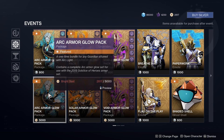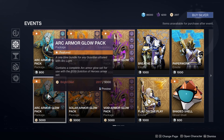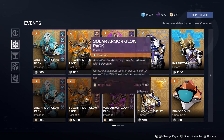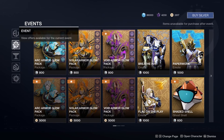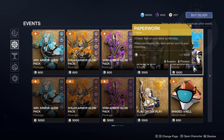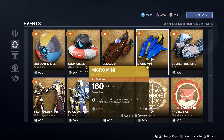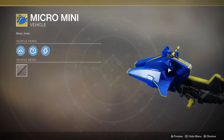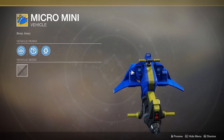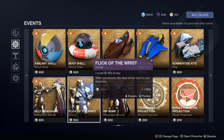You need 5,000 Bright Dust for the Arc Armor Glow Pack, and 15,000 Bright Dust total for all the armor glows. The shop also has cosmetics like the Jubilant emote, Silly Handshake, and a very tiny, silly Sparrow — plus a hip bump and 'Flick of the Wrist' emote.